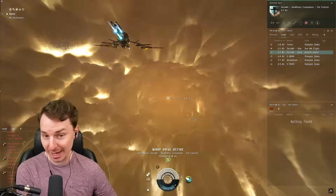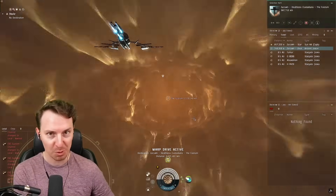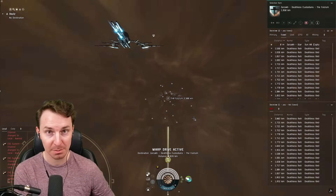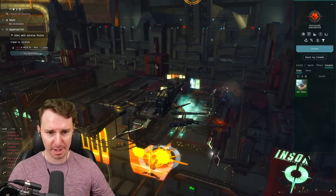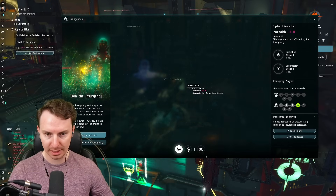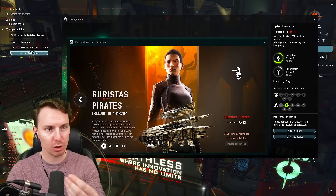If you've never been to Zarzach, I highly recommend you make the trip — there are a lot of unique effects going on. Just be wary of the black hole that will kill your ship if you stray off the beaten path. We are in the Fulcrum in Zarzach. If we open up our Insurgency tab, we're not actually able to enlist in the Guristas in Zarzach — you have to go one jump away to where the Guristas are.